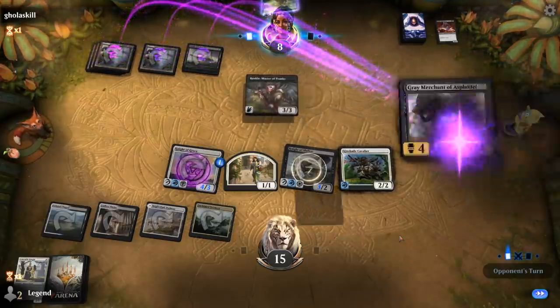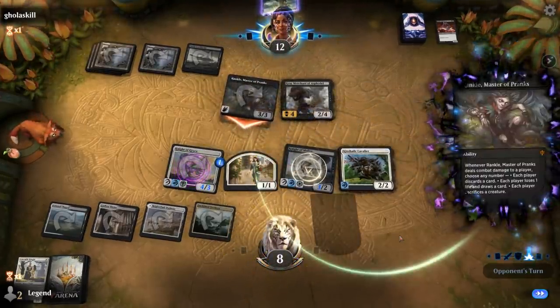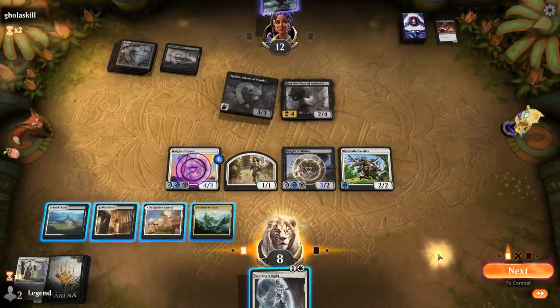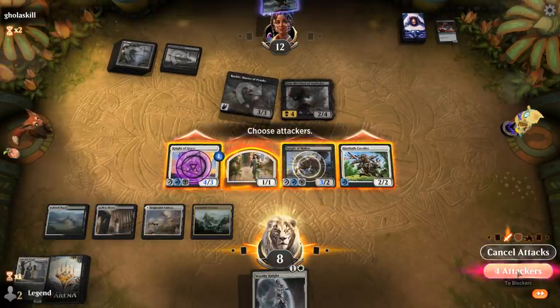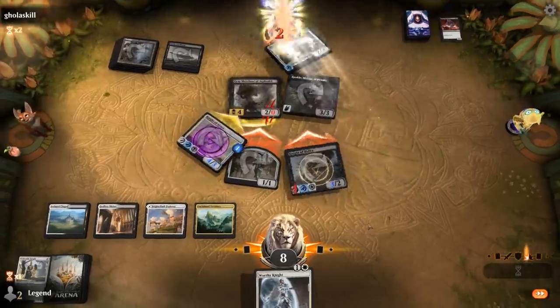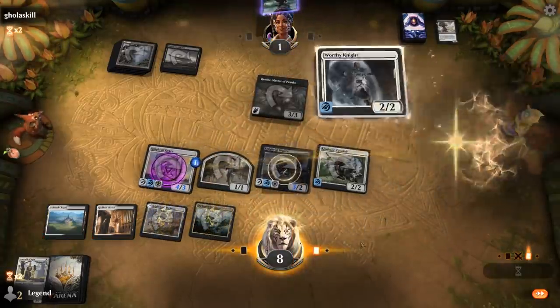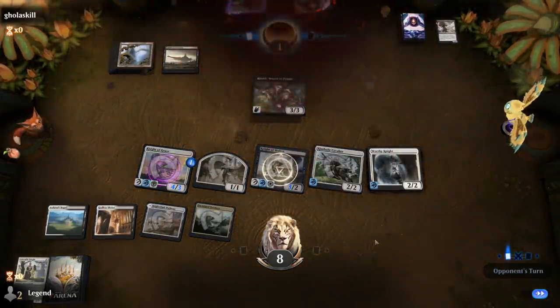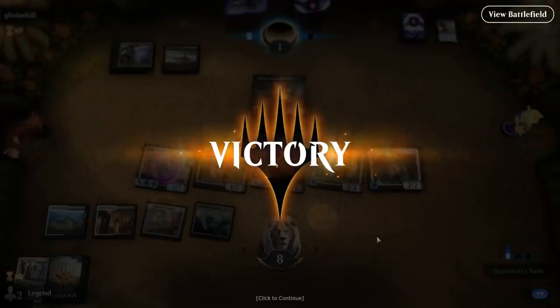Just dodging another Obliterator. Grey Merchant drains for four. We attack with everyone — seems fine. If they block here, they're dead. If they topdeck another Grey Merchant to drain for four, one more from Rankle would have done it — so they had an out there but didn't draw it. Pretty clutch play with Fatal Push off the top to kill Obliterator. On to the next one.